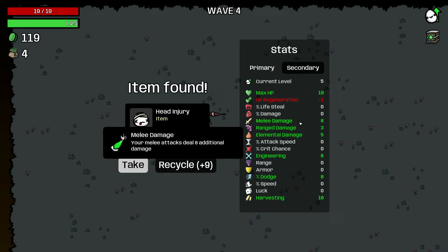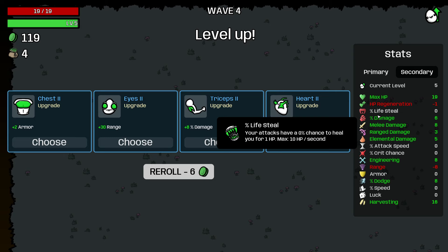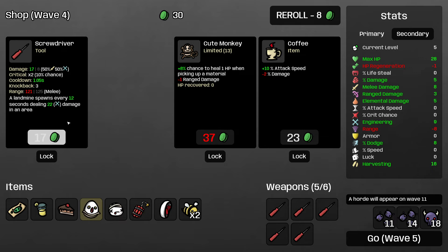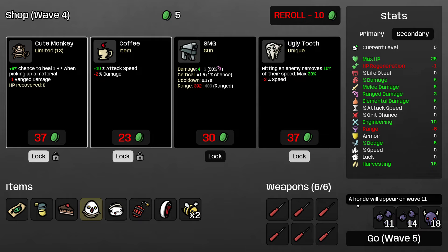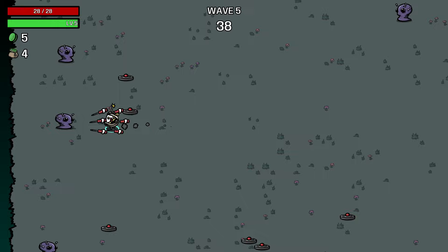Mostly ignoring the placement of my landmines here and just focusing on hitting things at this level, but later on we might want to change things up. I'm going to take the head injury — it's really good because we are actually scaling a lot of damage off of our attacks. Finding max HP here helps a lot as well. Buy the coupon, buy the screwdriver, and I'll also lock Ugly Tooth — that's going to be a really nice one for us, really helpful for dodging elites.